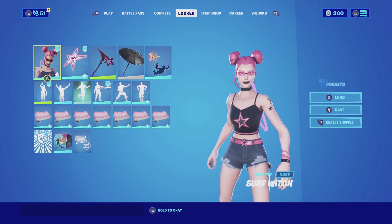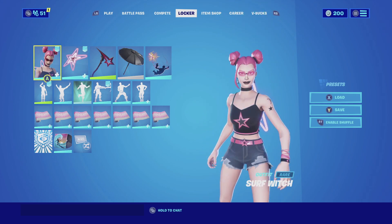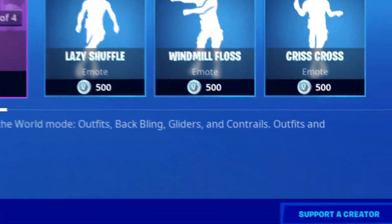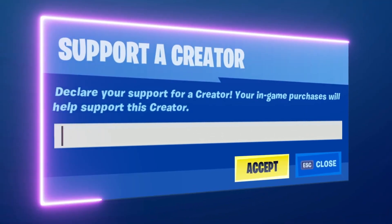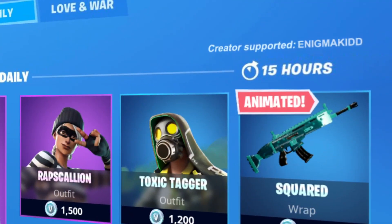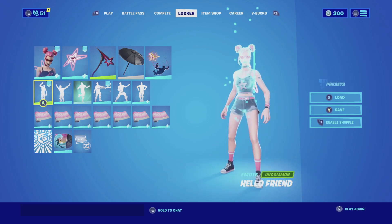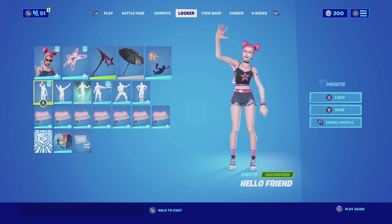Those are the four combinations I found so far for the Surf Witch and the two combinations I found for Star Power. Let me know in the comments below which one's your favorite. If you're new to my channel, subscribe — I post videos on fake cosmetic skins every single day. If you want to support the channel, my code is Enigma Kit — all caps, two D's — each time you use my code in the item shop or the Epic Games Store I make a small percentage, and it really helps this channel grow. Leave any combo suggestions in the comments below — all my social medias and Discord will be in the description. Catch you guys in the next video, see ya!